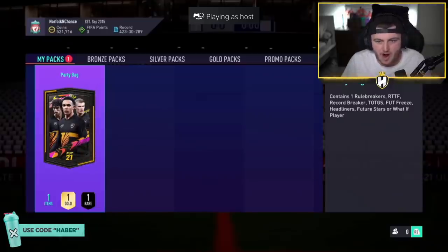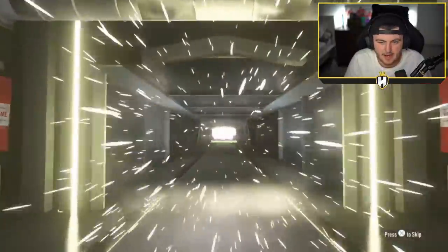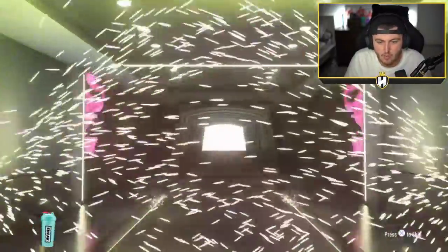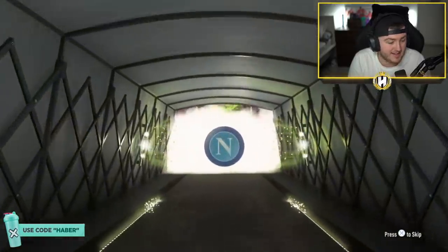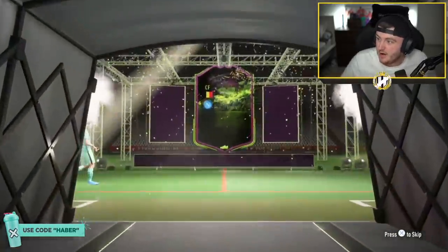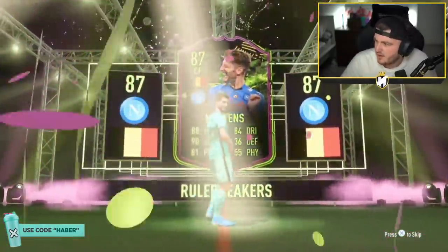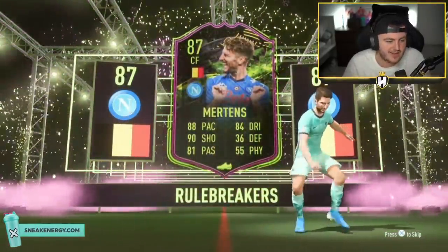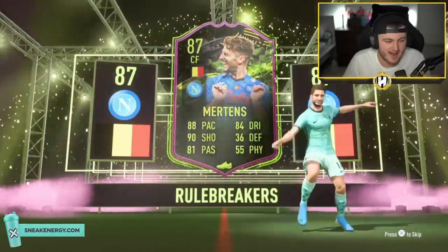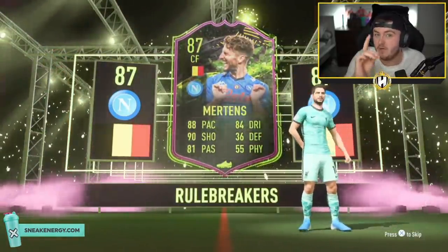Last one on the PS5 before we hop on the PS4. Can we end it off with a big win? Last one is going to be a Rule Breaker, I think. Belgian, centre forward - Mertens. Not bad. That is a decent card to end it off on. Maybe like 200k, 300k? About 272k - not too bad at all. We will take that. Good way to end off the PS5.